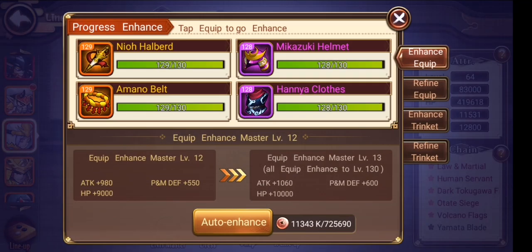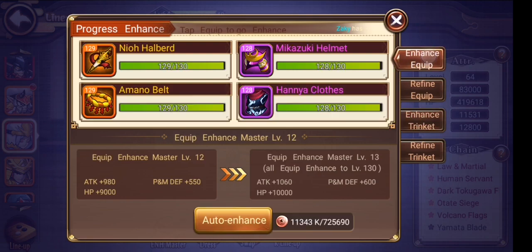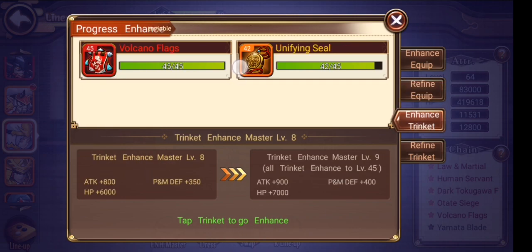Let me talk about the equipment. If you have not noticed, take note that when you are doing the enhancement, every 10 levels you have a bonus. For the equipment refine, every 3 levels you have a bonus. As you can see, I am doing all at level 18 now and I'm going for level 21 for the bonus. So don't just refine your weapon — you need to refine all together every 3 levels.